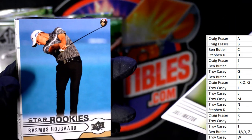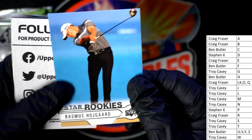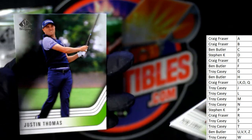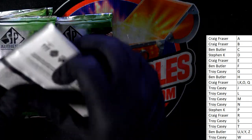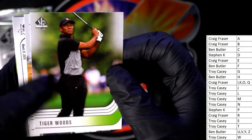Julie Inkster — there's a Hoshgard. Star rookies — Rasmus Hoshgard, star rookies. Payne Stewart — he always had the colorful outfits, rest in peace. Justin Thomas. I think Payne Stewart passed away in a plane crash if I'm correct.